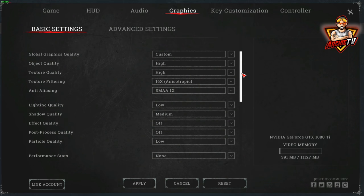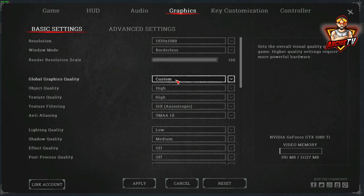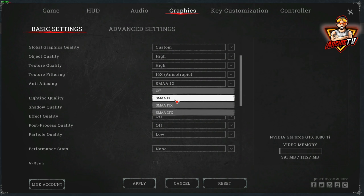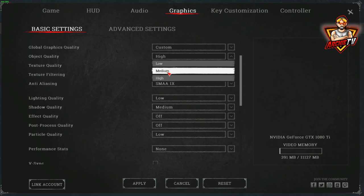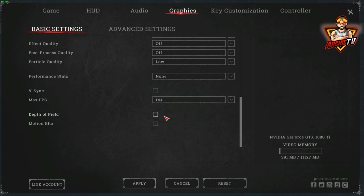For graphics settings: I use borderless because on stream it's easier to click off to the other screen instead of tabbing out. 1080p — I don't have a 2K monitor. Object is high, texture is high, texture filtering is 16x, and TAA is on 1x. If you pick anything higher than 1x your game becomes blurry, so I keep it here or off. Lightning is off, shadow is medium. Texture is high for me because I want the game to look a little bit better for stream — you can put it on low if you want. Object I recommend at least on medium because it renders better. Effects off, post processing off, particles low.